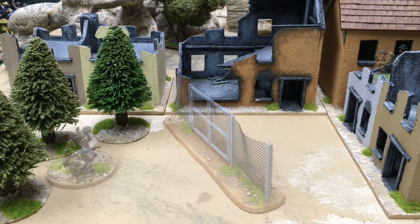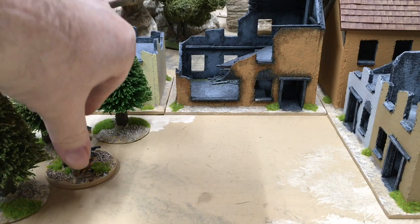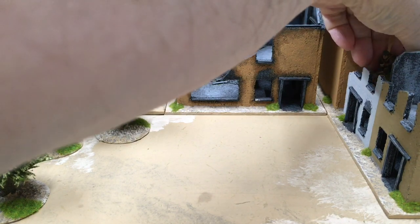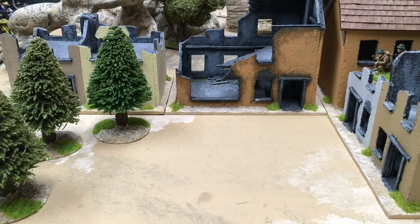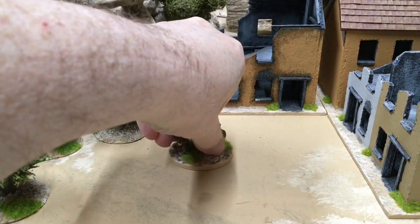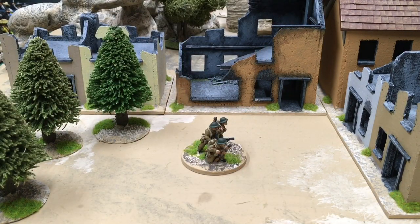If the fence weren't there it would just be a single move to the building, because with no intervening terrain you can move them as far as the next piece of terrain and they enter it. I could also stop them in the middle — nothing says I have to go all the way to the terrain — they could stop in the open, though of course they'd have no cover.